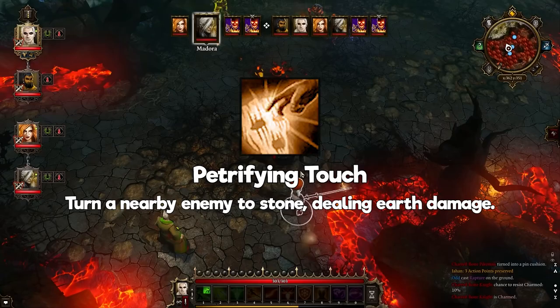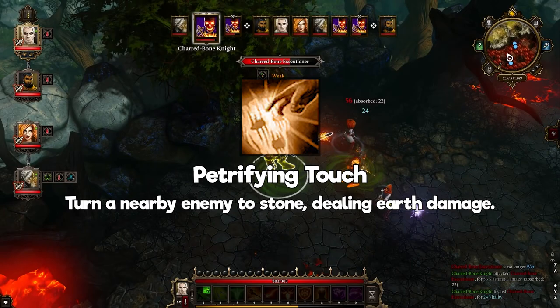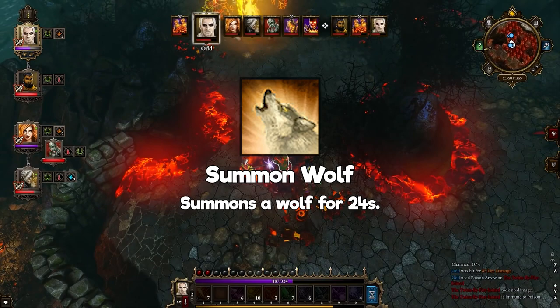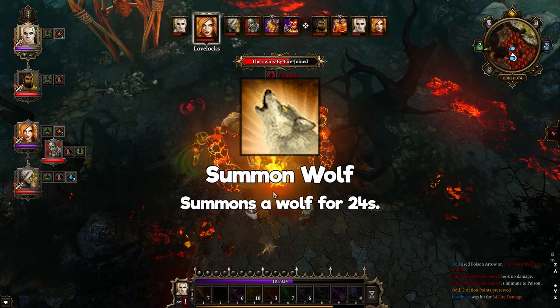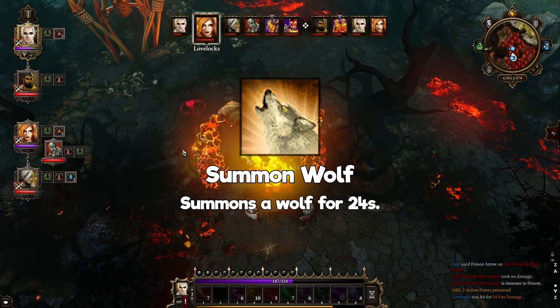Petrifying Touch: turns the nearby enemy to stone, dealing Earth damage. Despite having to be right next to the enemy, it's a good skill in certain situations. I suggest taking either this or Summon Wolf. Summon Wolf: summons a wolf — another summoning spell, because there are a lot of them in this skill line. Because you can only have one summon up at a time, this is a good follow-up if one of your other summons dies and the previous one is on cooldown. Both Petrifying Touch and Summon Wolf are good skills — pick the one that goes well with your build.